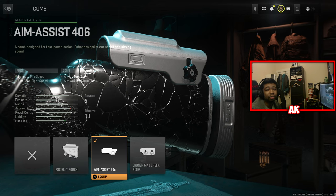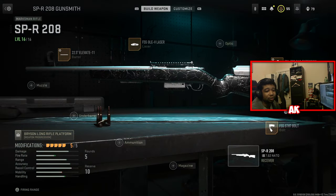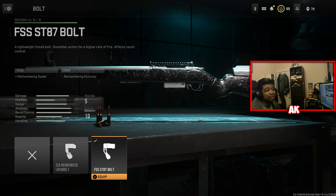Next up we have the Aim Assist 406, which gives you more sprint to fire speed and ADS speed. After that, we have the FSS ST87 bolt, which gives you more rechambering speed — this basically boosts the fire rate a little bit, which will help in getting more follow-up shots with this weapon.